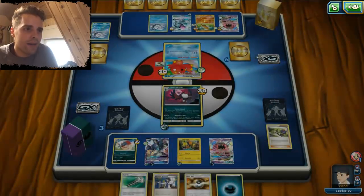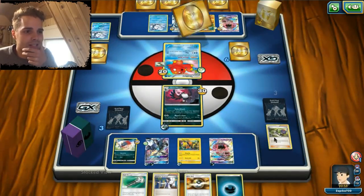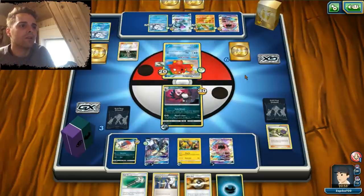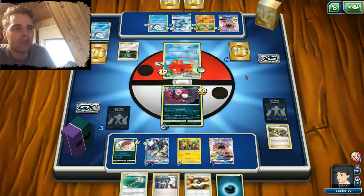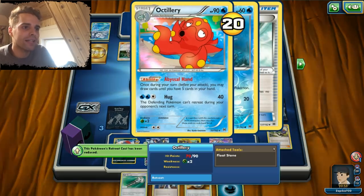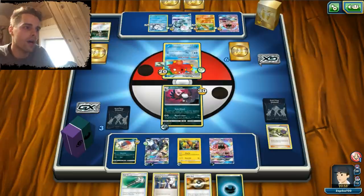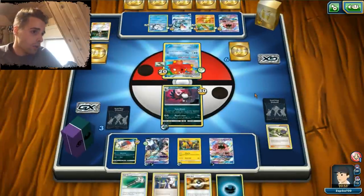If we get a Choice Band, that way we can destroy Tapu Lele with our Necrozma. Guzma and Choice Band is something we need. There's only one Choice Band in the discard. The Melony-Octillery combo — I already talked about this before. Using Melony and then drawing the card with the Abyssal Hand. Really great combo. Also works out with the Gallade and the Gardevoir GX deck. Abyssal Hand gets him the cards that he wants.